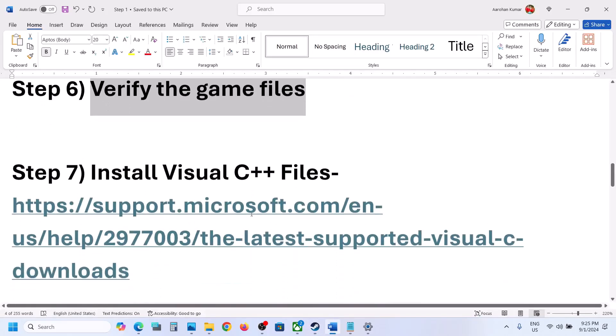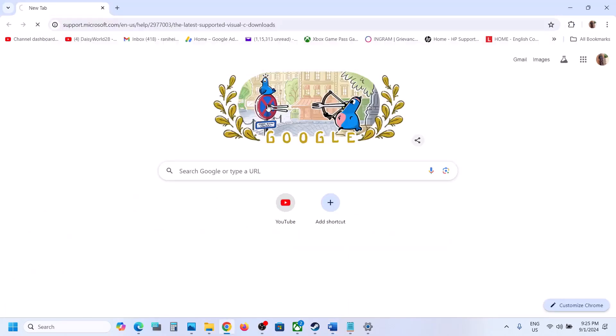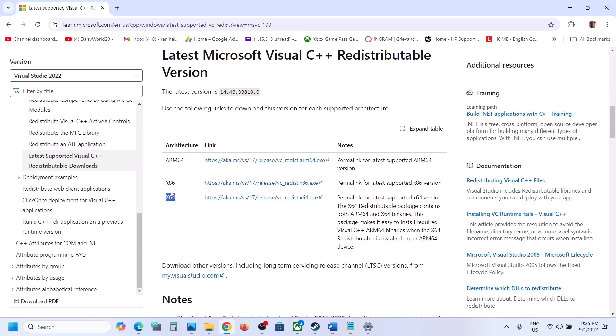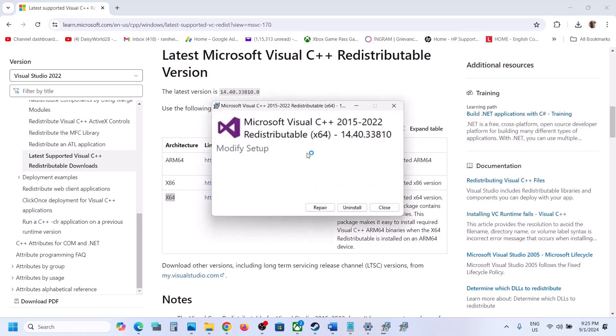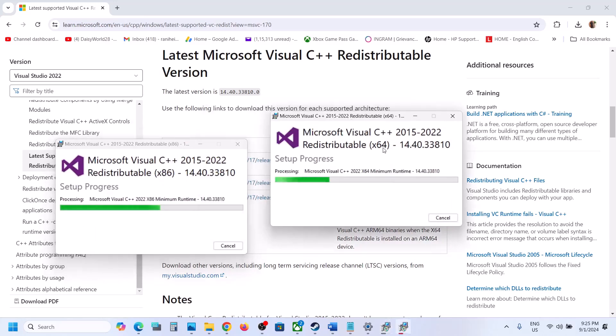The next step is to install the Visual C++ redistributable files. Copy the link provided in the video description and open it in your browser — it will take you to the Microsoft website. Download both the x86 and x64 files. Click on x86 and run the exe file; if you see a Repair option, click Repair; if you see Install, click Install. Then download and run the x64 file the same way. Make sure both x86 and x64 are installed.